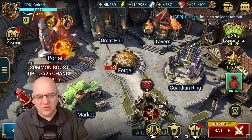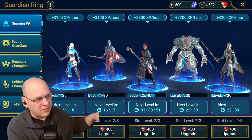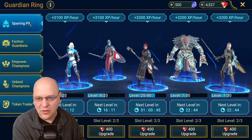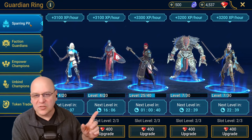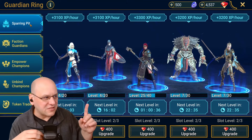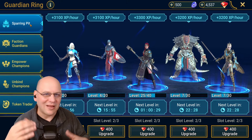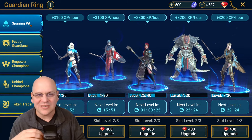The last way to get experience onto a champion is in the Guardian Ring at the sparring pit. You can unlock five slots that will put XP passively over time on any champion you place there. This is probably the slowest method, but it's a method you can use when you're away from the game — it keeps counting up even if you are logged out. This can be a nice way to get a lot of experience onto your roster without any real effort or investment. It's completely free; it just takes time.